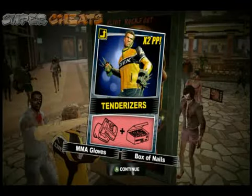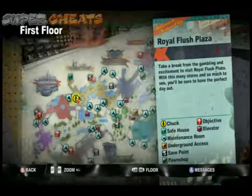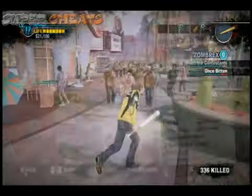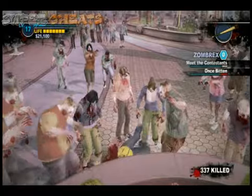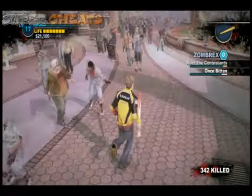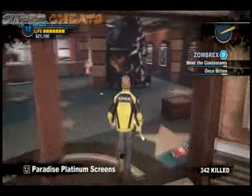The first one here is Tenderizers, and that's right there. You can look at the map to see the exact locations. The only one that's going to give you any problems is the fortune teller on the strip, and why that's going to give you problems is because you need about a million and a half dollars. You're going to get a lot of advice and PP bonuses before he actually gives you the combo card.